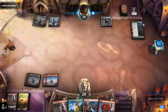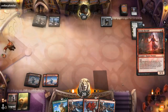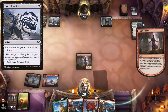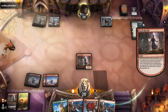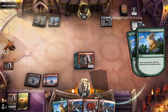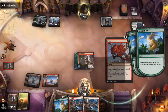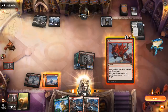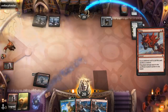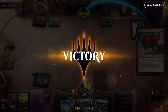Opponent goes for Elspeth's Nightmare, hoping to eventually exile our graveyard. Now it's go time. For single black mana, outside of maybe a Lash of Malice, we should be safe. I think we have enough damage here. Opponent did the math for us and confirms they're dead. On to the next one.